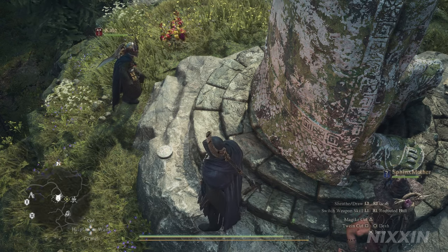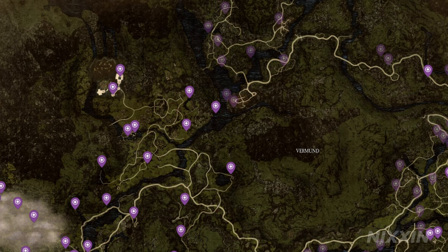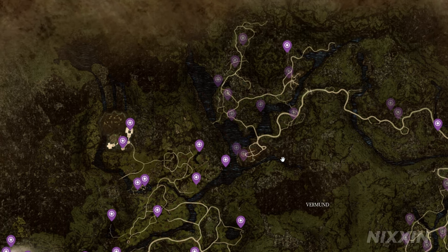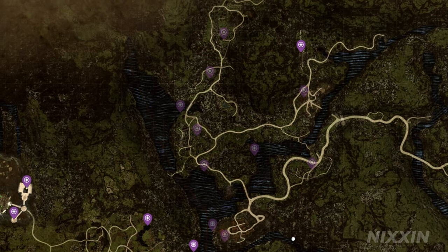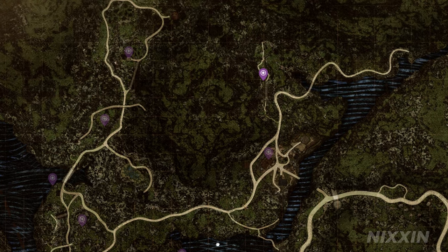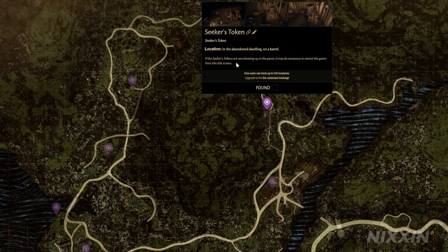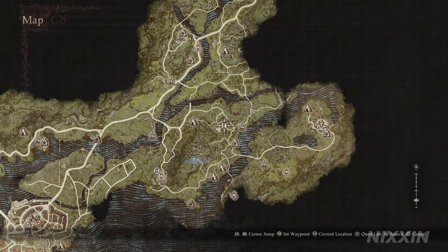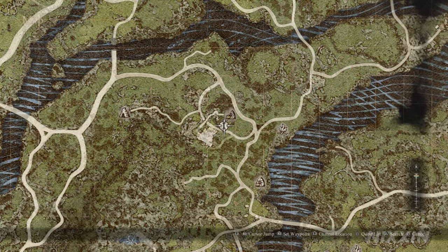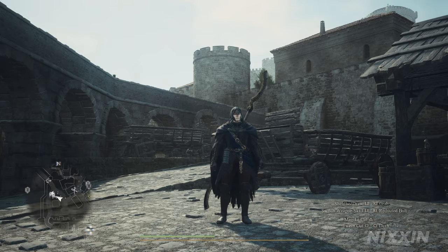And finally, the tricky part is to find out where you found your first Seeker's Token. We want to do this before we meet the Sphinx, because once we start the riddle, we will be on the timer. The best way to do this is using an interactive map and retrace your steps in the beginning area of the game, such as Melve. I will link the one I used in the description below. Once you find the place you think is the right one, mark it on the map so you can quickly travel back and reach the place when you are told to do so during the quest. Now that the preps are done, let's head off.